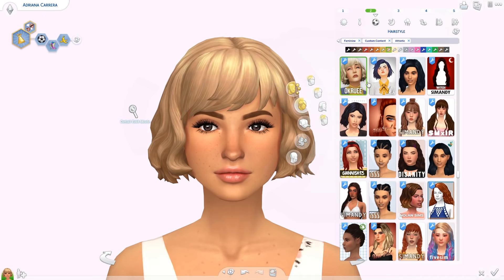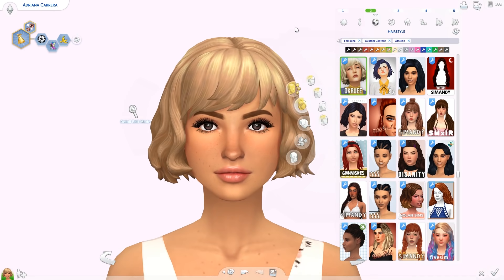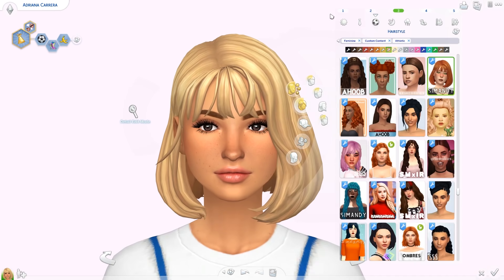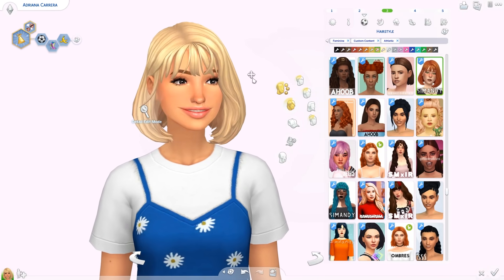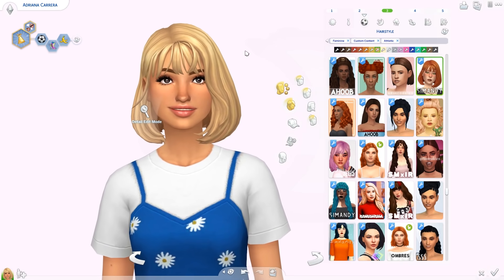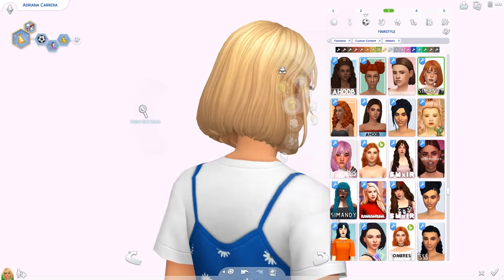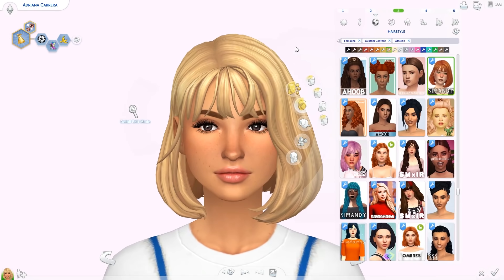Next we have the Mabel Hair by Okroo, named after Mabel from Animal Crossing. It's even shorter with bangs — super cute. Then we have the Bloom Hair by Sim and D, who hasn't made new hairs in a while, so I'm really excited. This version has bangs — I'm really into bangs at the moment — and it's just a very cute, messy hairstyle.